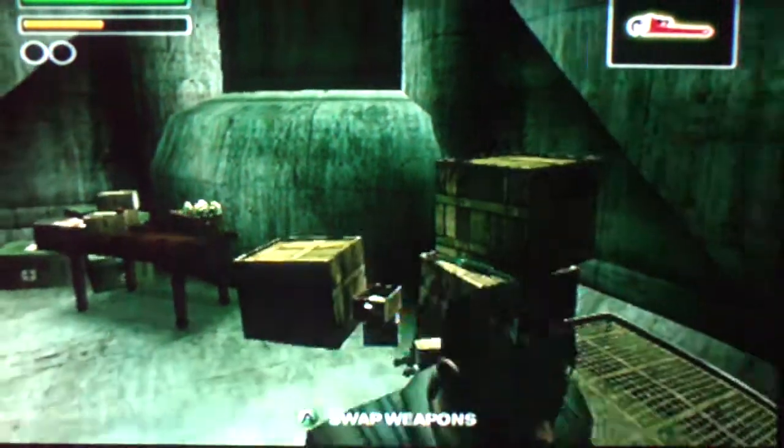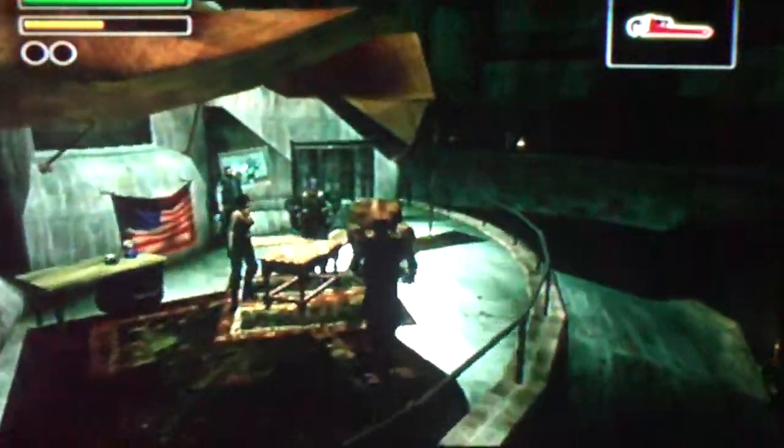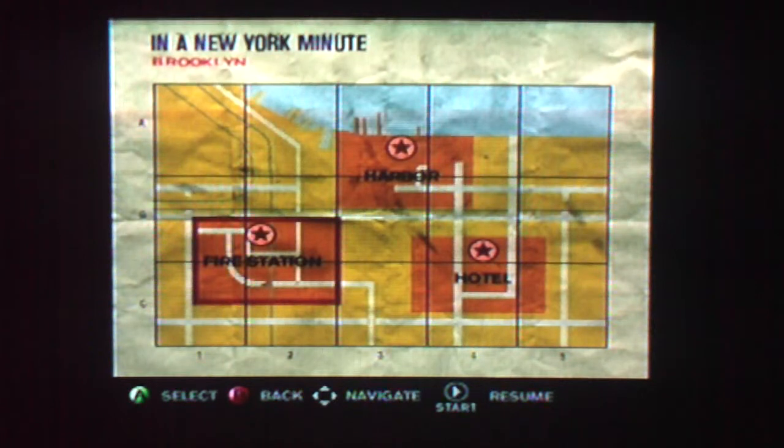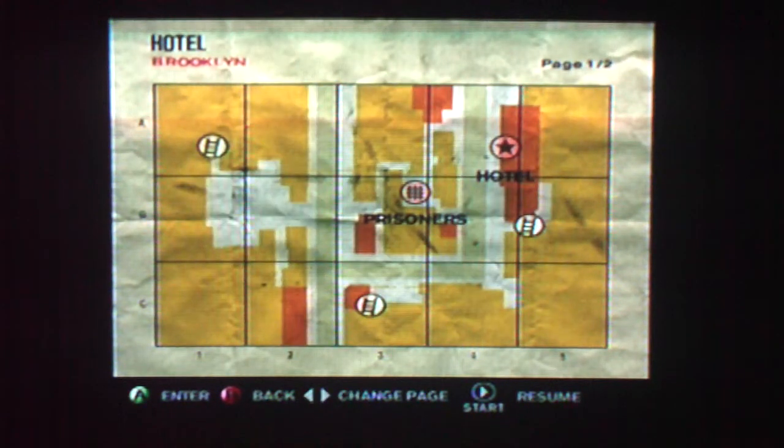At the moment I can only command two people at a time because I've only done two missions, and this is where you're getting missions from on the map here. I'll go to the harbour, the fire station, the hotel — I'm going to try and capture the hotel tonight, take control of the old hotel. The Soviets have established a base of operations inside.